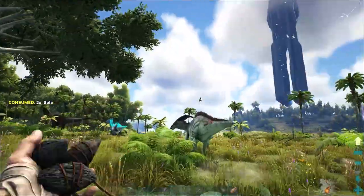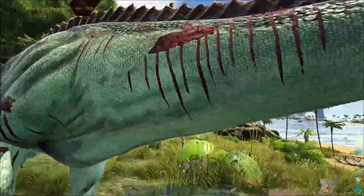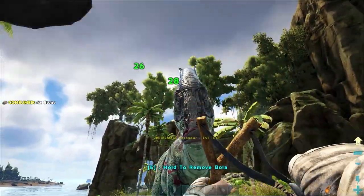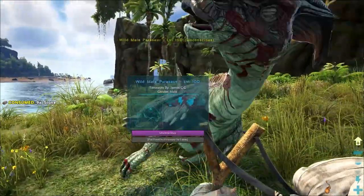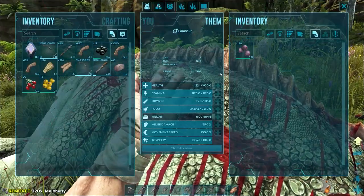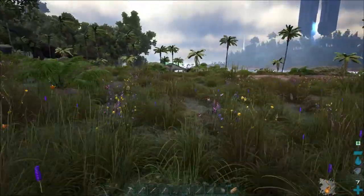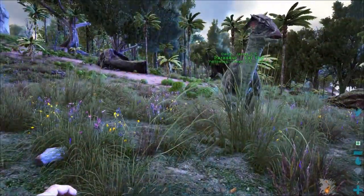There's a cooldown on the bola so I couldn't re-bola it straight away. Hopefully it just turns around and I can capture it again. Now the question is: am I going to kill this before I knock it out? Just try to hit it in the centre of the face — I'm getting 28 points a tick. And we've managed to knock it out! Almost killed it — stick some mejo berries on it. I've now got something to gather berries with. We managed to tame it with no problems. I'm not going to give it a name because it's pretty much a dead man walking, but it'll help us get some berries — just need to make a saddle.